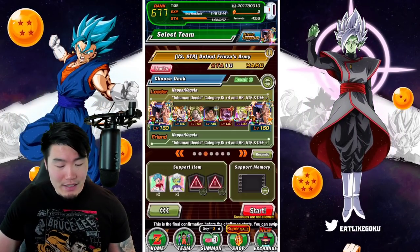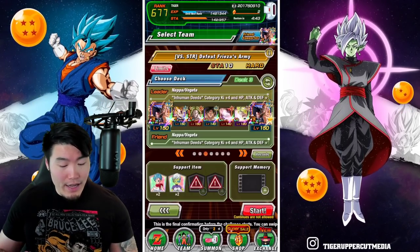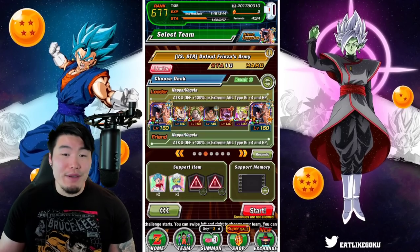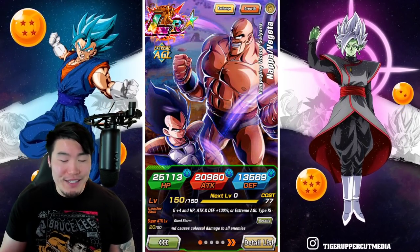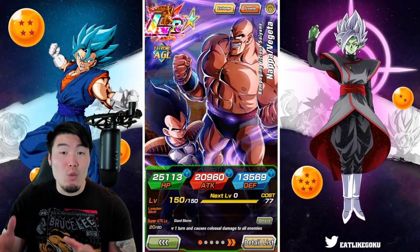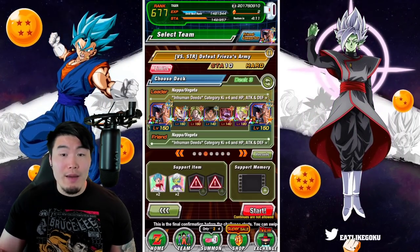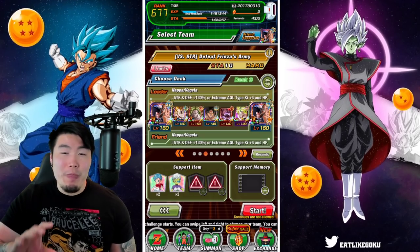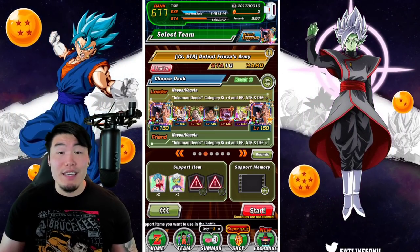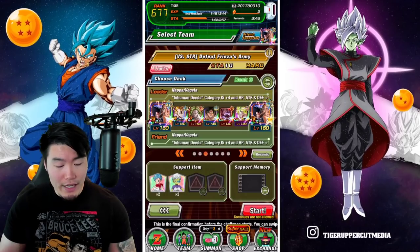Our team this time is kind of similar to the last one, except our main attackers are AGL Pure Saiyans units — the LR Nappa and Vegeta. I also have the LR Majin Vegeta. The rest of the team is not all supports, because I found an issue with Nappa and Vegeta: if you bring too many support units, they get their 18-key super too easily, and their 18-key super only attacks 1 enemy instead of all, which means you might have trouble clearing waves. So instead I brought double LRs, LR Broly, INT Broly, 1 support in the Topo, and the AGL Wrathful Broly.